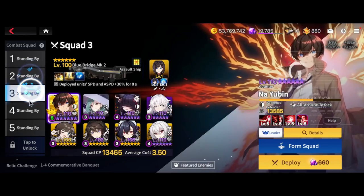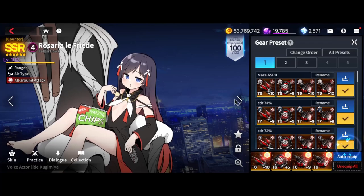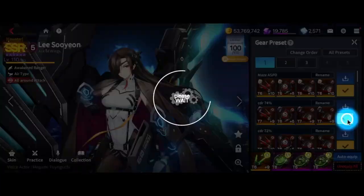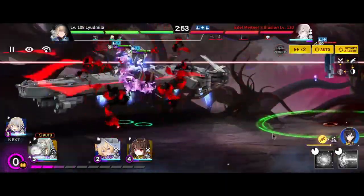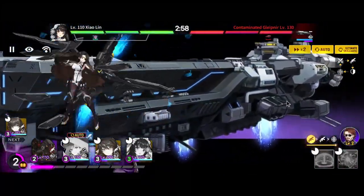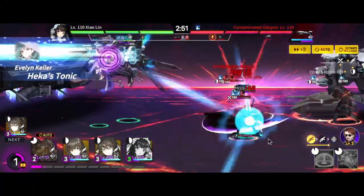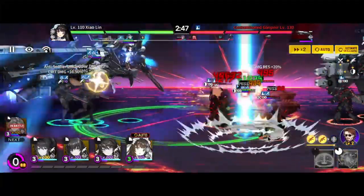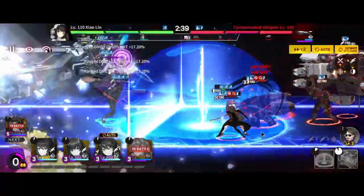In most PvE situations, she's a solid DPS to have if the content you're trying to clear allows mid-range rangers to be used. I say mid-range because even among ranger units, some actually have a longer firing range. Leaving the campaign mode aside, Awakened Lee Sooyeon is very commonly used in Guild Coop Battle and T7 Accessory Relic Stages in the future to come. She can also be used in Shadow Palace when it drops, but she's not a make-or-break unit. There is no content so far, even on other regional servers, that cannot be done without Awakened Lee Sooyeon. She brings more benefit as a support due to her passive than her DPS output in most PvE situations.